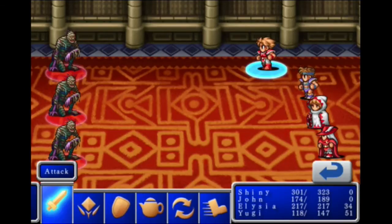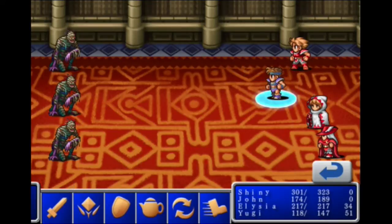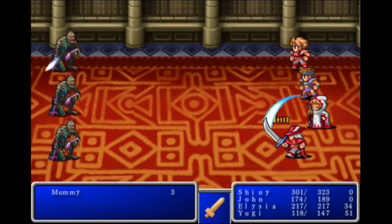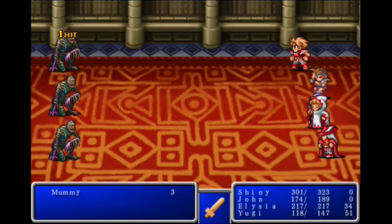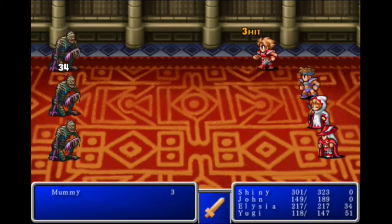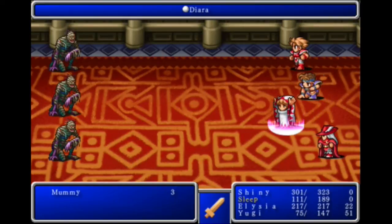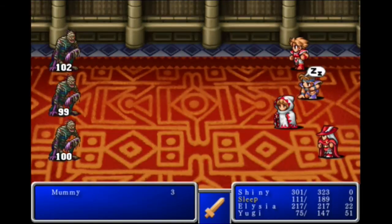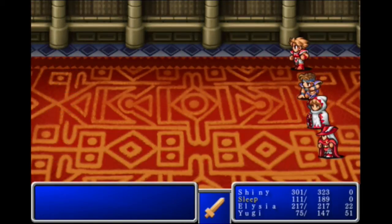Now we have some treasure chests over here. These are new enemies — Mummies. I think these are also powerful, but I also think they're undead, so let's go ahead and try it out. 30 damage — kind of average. 43, 30. They made me fall asleep? They have sleep touch attacks — oh my god. At least I killed them, but now we should heal.